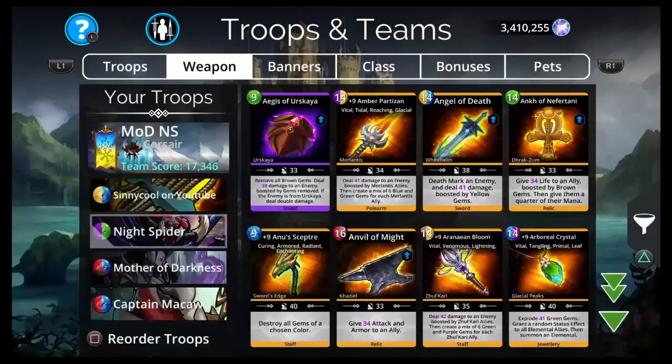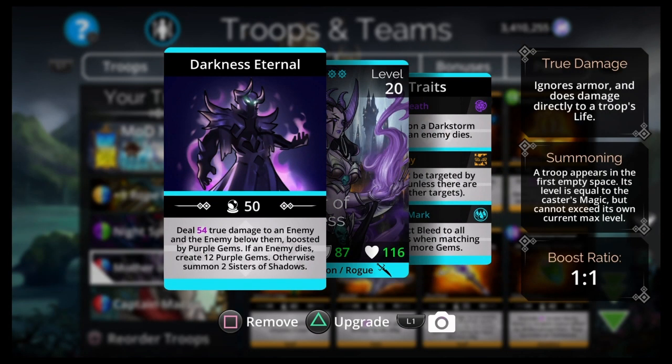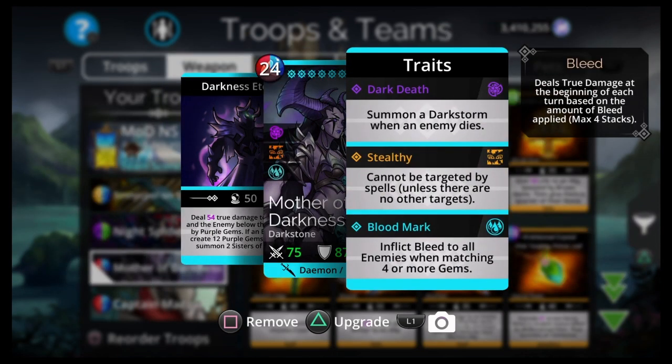Mother of Darkness costs 24 red/blue/brown. Dark Stone daemon rogue: deal true damage to an enemy and the enemy below them, boosted by purple gems. If an enemy dies, create 12 purple gems; otherwise summon two Sisters of Shadows. So you use Rope Dart first to pull something to the front below the kill threshold, then cast Mother of Darkness to create those purple gems and hopefully get an extra turn to get Night Spider back up — then do the whole loop again.